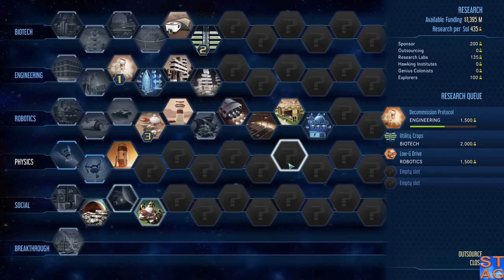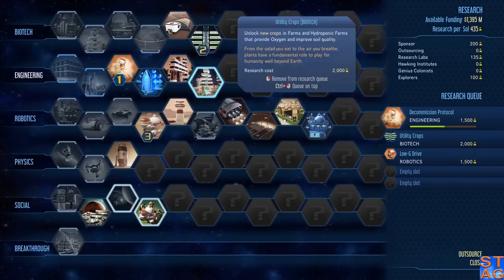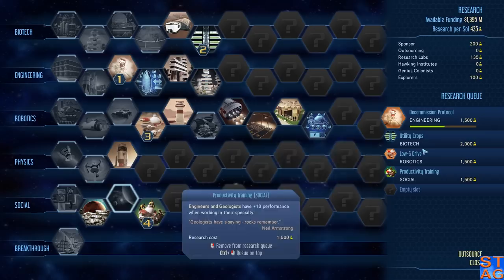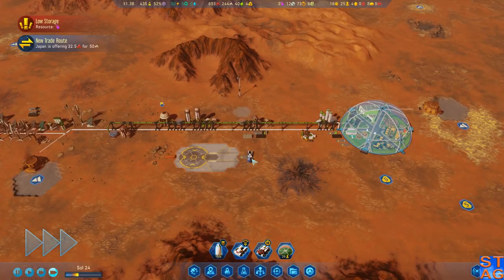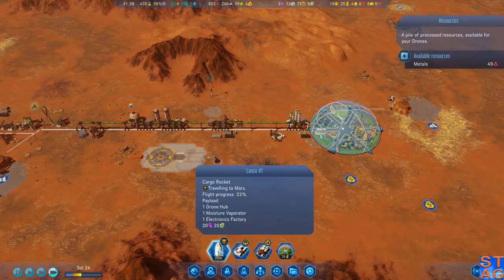We've got a little bit more research now. So decommission protocol — we're back on that one. What did we unlock with that? In-dome building, sustainable architecture — that's actually a huge one for us. Engineers and geologists getting a bonus. Want to get that one going too. We almost need powered storage just to take care of all the metals we're collecting. We've got some extra stuff coming down. We need the drone hub before we can build the dome over here.